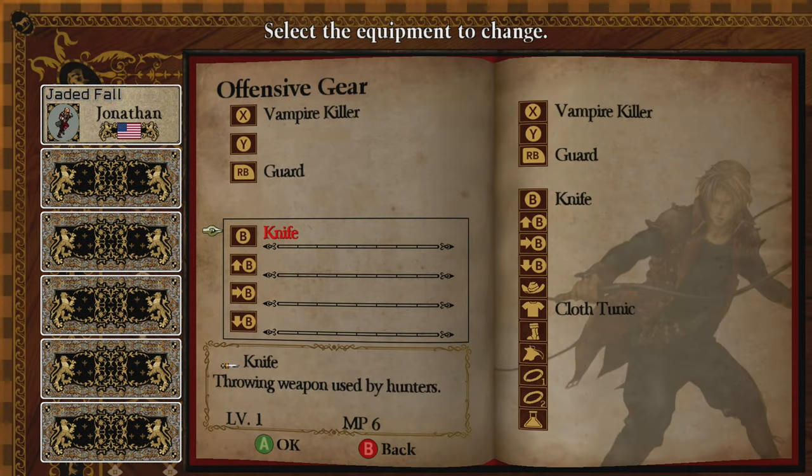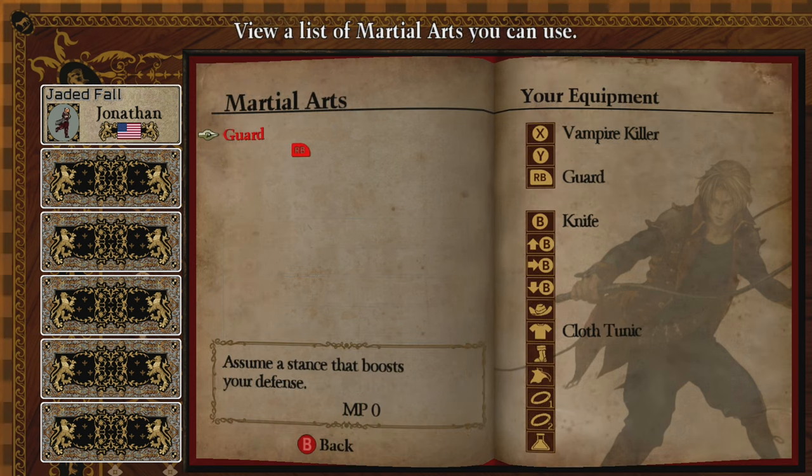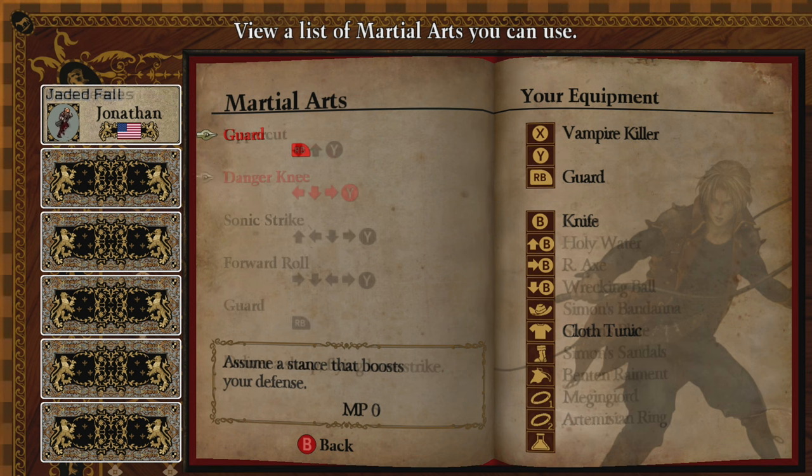A fresh Jonathan begins with the Vampire Killer, the Knife, and Guard, which is his personal skill, as well as one of his martial arts. Martial arts can be found in any sort of chest, so it's best just to open every chest you come across because you'll never know what you will get.